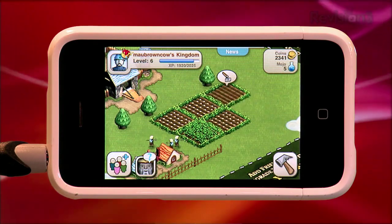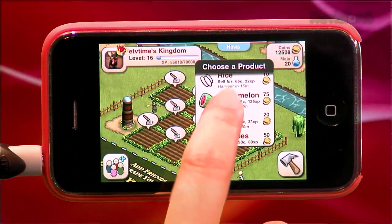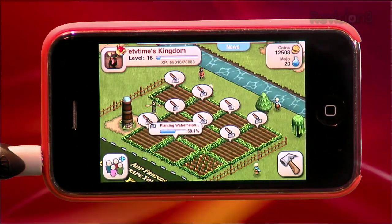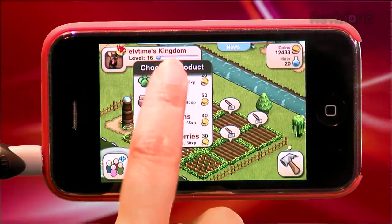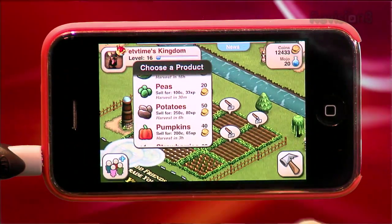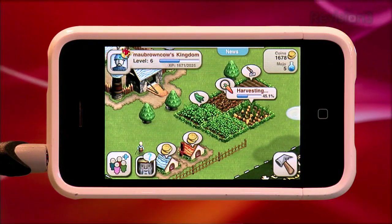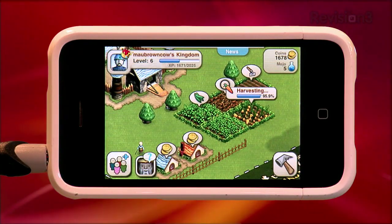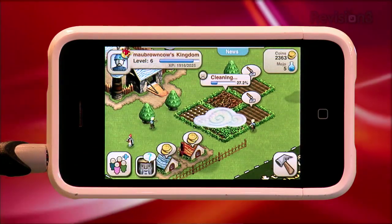Once you get to Eileen's level, you get items like watermelon — 16 hours — peas at 30 minutes, strawberries an hour and a half, and potatoes six hours. Now, this is all real time. There's no pretend 12 hours that actually takes two minutes. If you plant a carrot at noon, you'll have to harvest them at midnight, or else your carrots will wither and die and you'll have to clean up the mess.